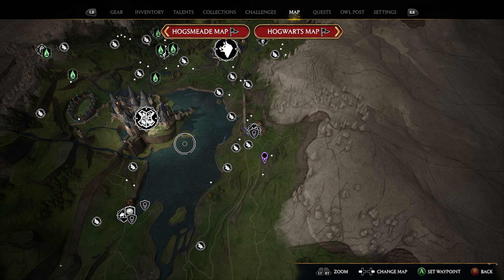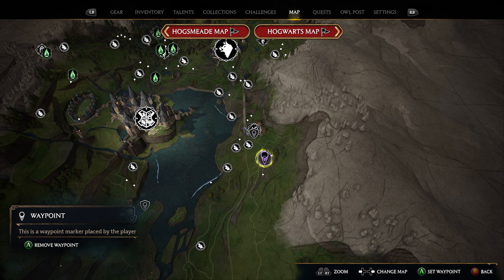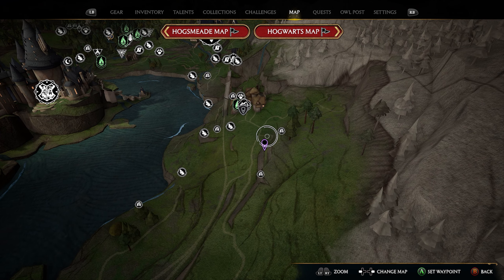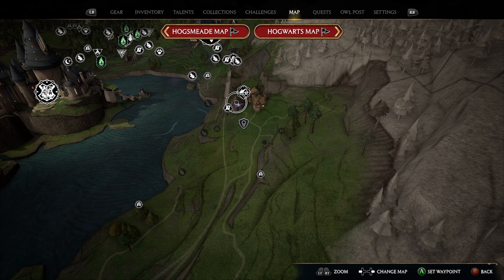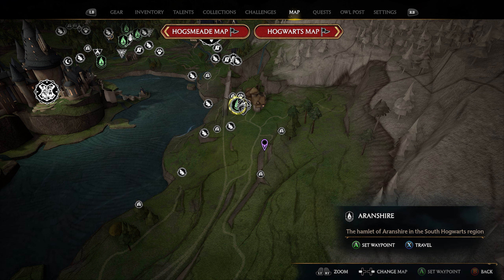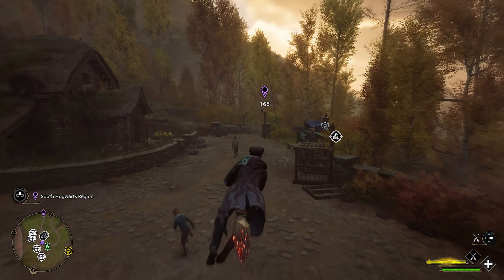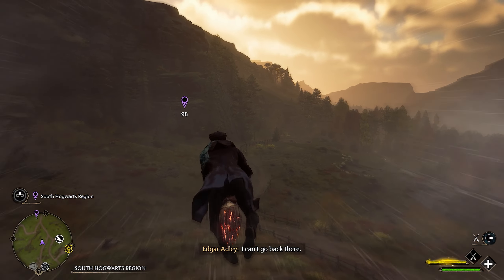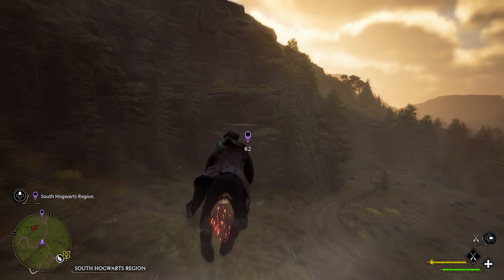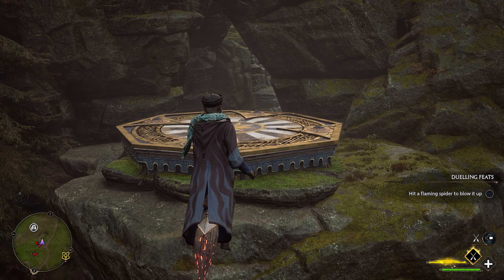For our sixth location, head east of Hogwarts Castle to the small town of Aronshire. Take the Aronshire Flue Flame and the location is just south of the town, at the bottom of the mountain. This one is a little bit hidden, but if you come from the Aronshire Flue Flame you'll be able to see it pretty quickly. Head down the pathway through the trees, and once out of the trees you'll start to see it — it's kind of under a little rock bridge. Right here is your sixth landing pad.